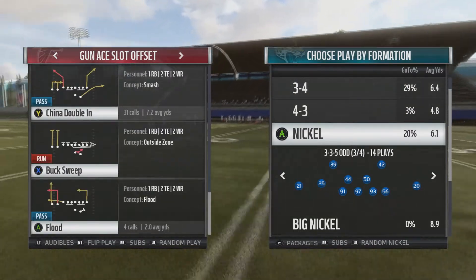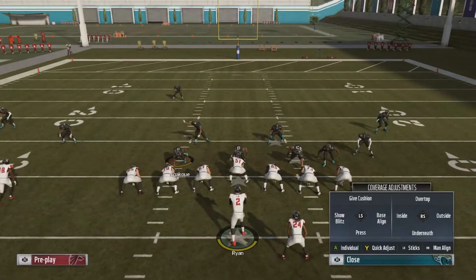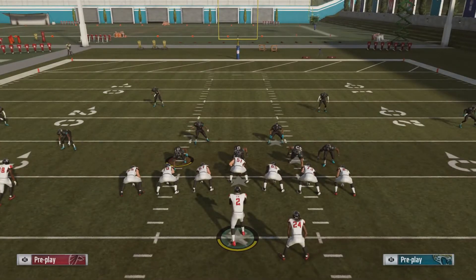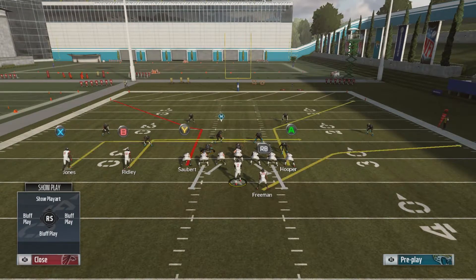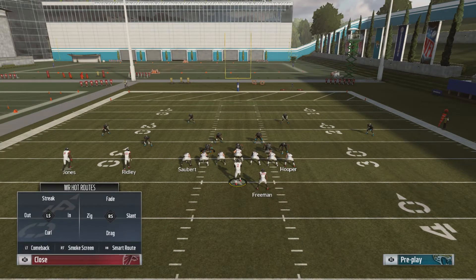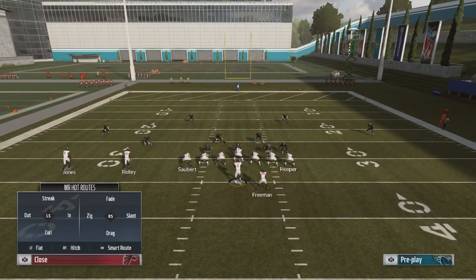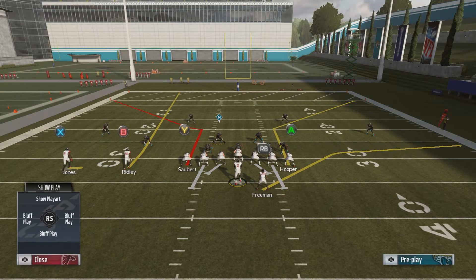I like to personally come out in China double in. So let's go cover three. Let's say they go hard flats or something like that. I like to go ahead and put Jones on this little smoke screen — triangle Y X — and it's the RT right trigger smoke screen. I really try to make a read from the left side. In a cover three, we have Ridley and we're going to put him on a fade, so we can definitely take advantage of that on the left side. And then we have a concept to the right side.